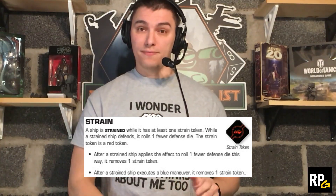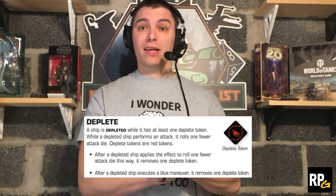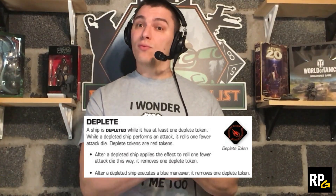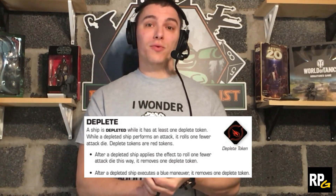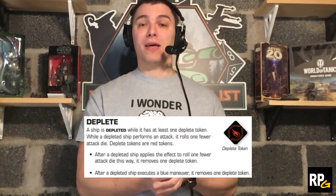Now the deplete rule reads very similarly, but affects attacking rather than defending. A ship is depleted while it has at least one deplete token. While a depleted ship performs an attack, it rolls one fewer attack die. Deplete tokens are red tokens. After a depleted ship applies the effect to roll one fewer attack die, it removes one deplete token. After a depleted ship executes a blue maneuver, it also removes one deplete token.